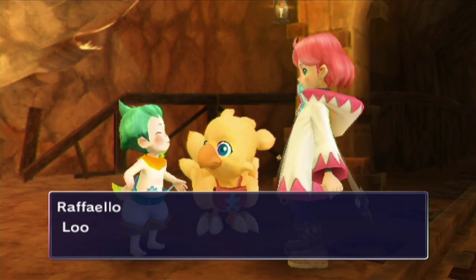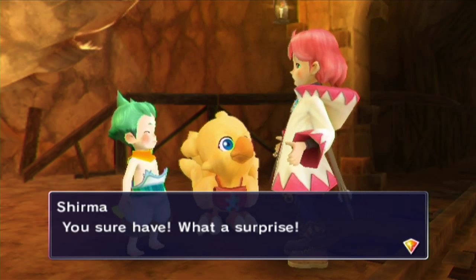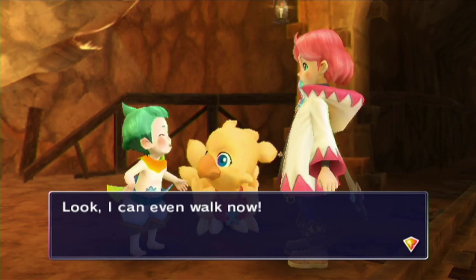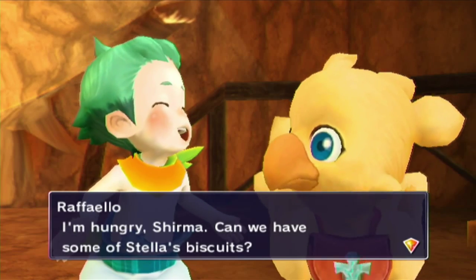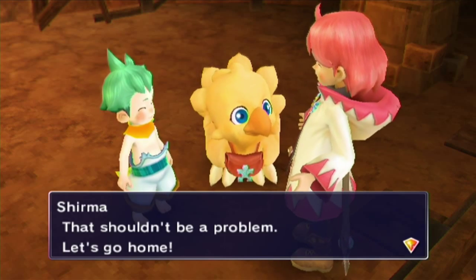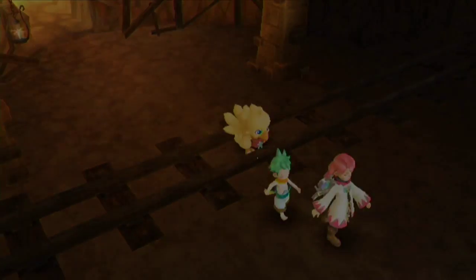I like how accepting Sherma is of this. 'Look, I've grown up, haven't I?' 'You sure have.' 'I wanted to be able to talk to you — that's why I decided to grow up fast. Look, I can even walk now.' Yeah, you might want to put on some shoes, kid. 'I'm hungry, Sherma — can we have some Estella's biscuits?' 'Let's go home.' So yeah, Raffaello is now about eight. Because why not? And Sherma seems to be taking this way too well.